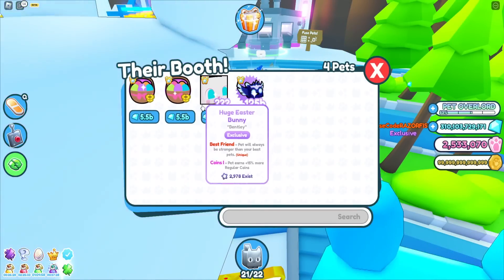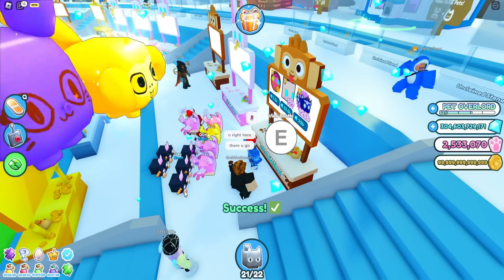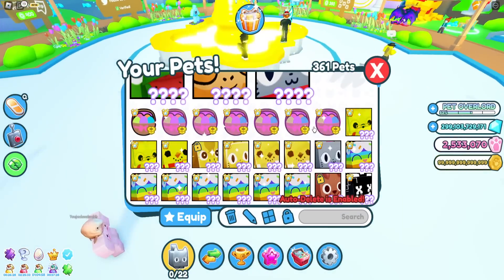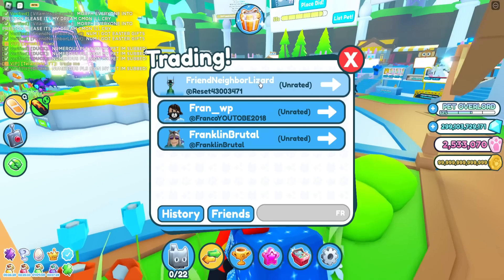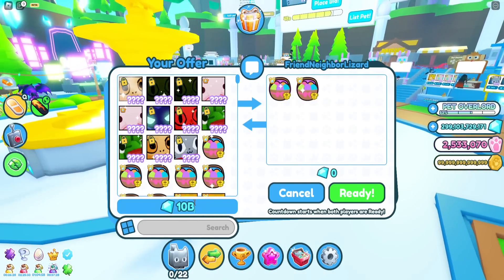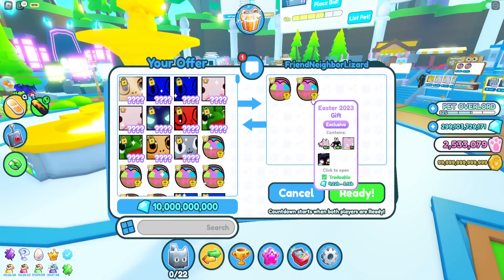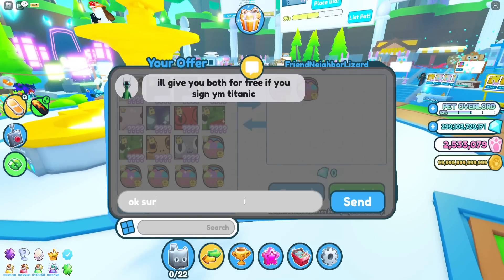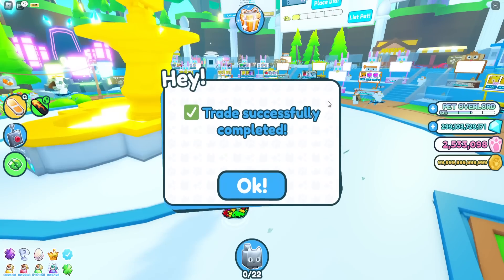There's almost 3,000 huge Easter bunnies. This person has some as well which we can buy. We can almost hatch eight — we just need one more. Somebody in my server said they have Easter gifts, so let's send them a trade. Friend Neighbor Lizard apparently has some — they do! Let's give them 10 billion for both, five billion each. They literally go for a max of five billion so I don't want to give much more. They'll give both for free if I sign their Titanic — okay, sure!